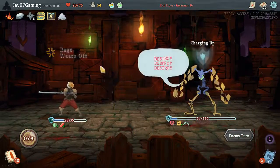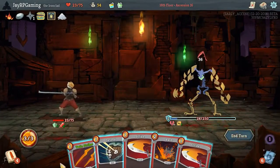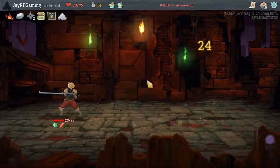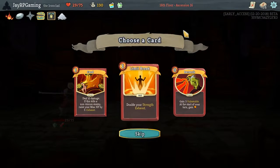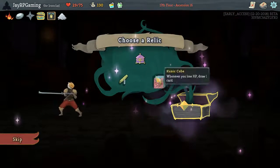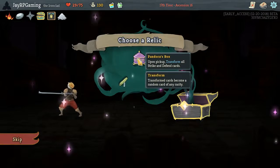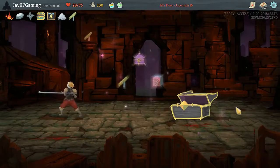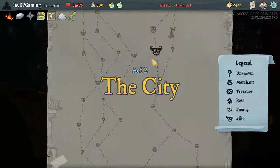Might have wanted to remove one extra defend and one less of the strikes that I removed. Limit break is tempting, but I'm going to have Feed here — limit break is a little bit too hard to activate. I'm just going to take Sozu. I'd like to transform all the strikes and defenses, but I don't think now is the time. I think Sozu is the right choice.